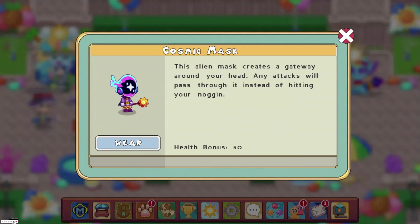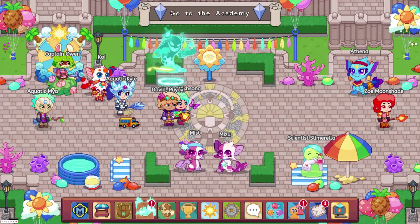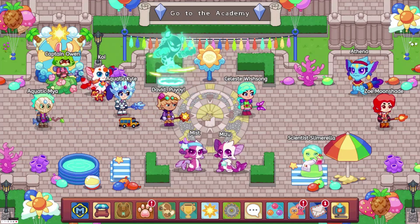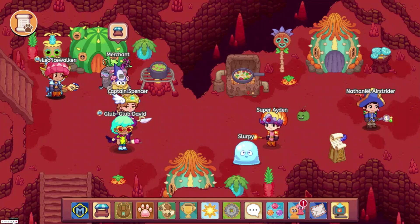And here's what it looks like for anyone that hasn't seen it. And at number 3, we have the Duelist Helm with a heart bonus of 345. This could be obtained in the old, old arena, and it was available to everyone.